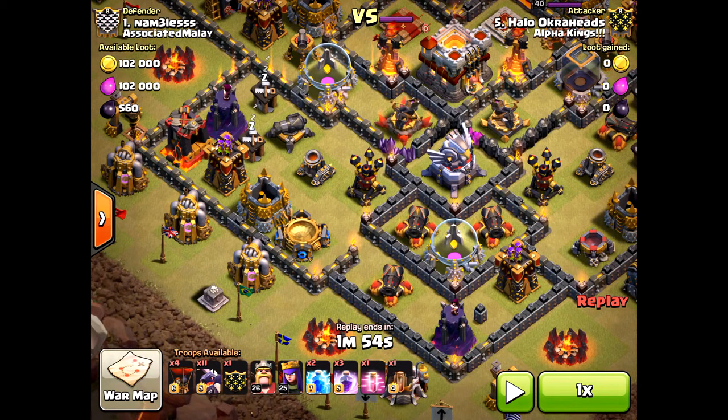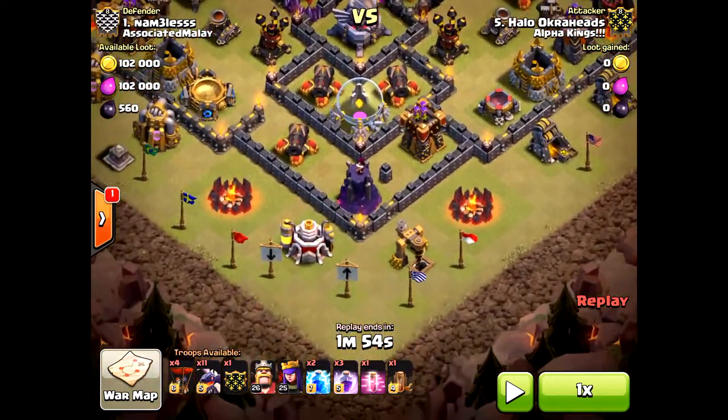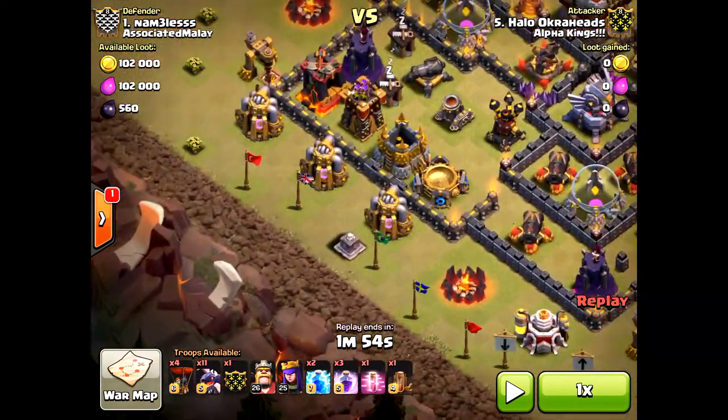Why am I going to lightning the air defense on the west? The reason is there are fewer defensive structures — less powerful hit structures — on the east side. So when the hound comes in, you want to keep that hound up as long as possible.